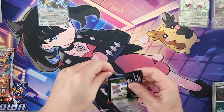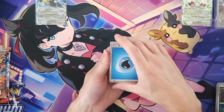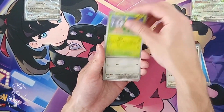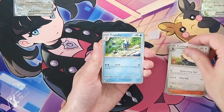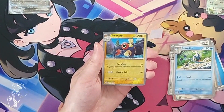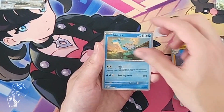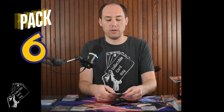Still looking for another hit. Pack five: reverse holo Electrode, reverse holo Lapras, and Togekiss holo rare. Moving on to the next pack.